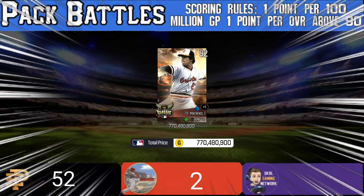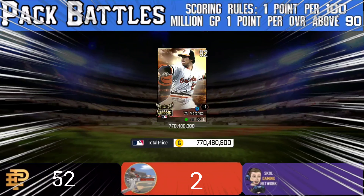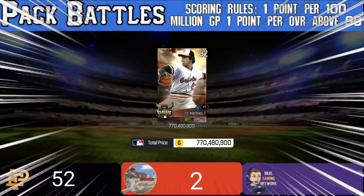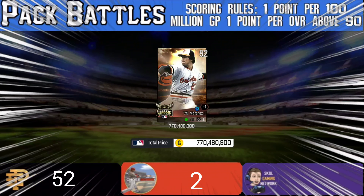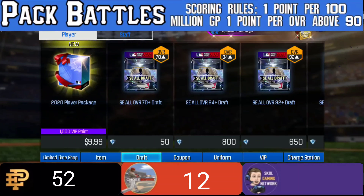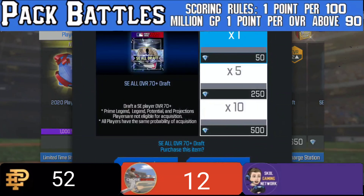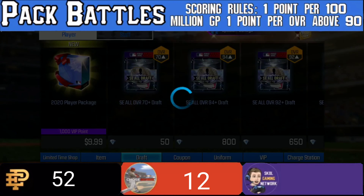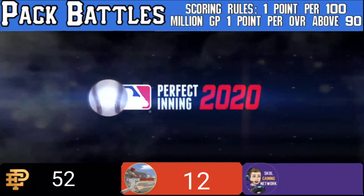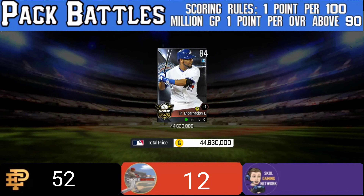Third pull — let's see what we get. We get a seven-pointer off the bat: 770 million GP plus the 92 overall. That's seven points plus an extra three, giving us 10 points right there! We now have a total of 12 points. Let's go on to the next pull.